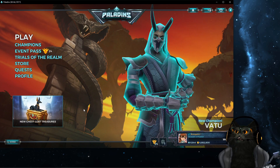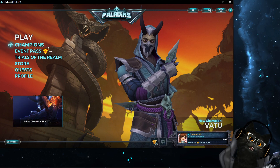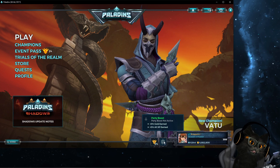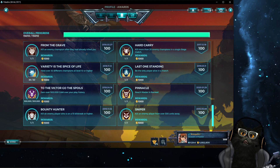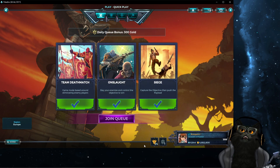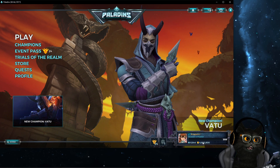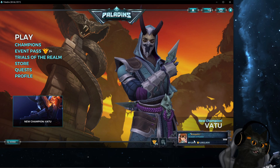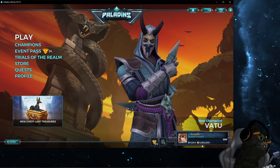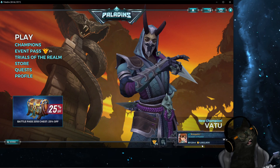Quick final summary: buy the event pass and progress through it, do every Trials of the Realm that has gold, play with at least one person in your party, do all your quests, do all your awards, use the referral system, and complete all the daily queues on every queue that exists. You'll start making so much gold you won't know what to do with it. Personally I'm going for the 5 million gold title.